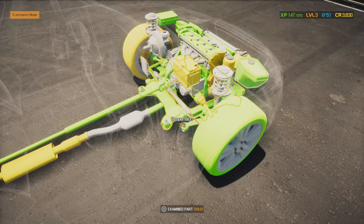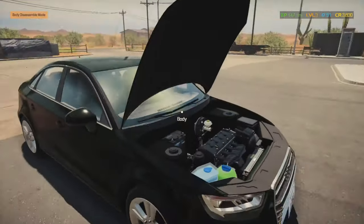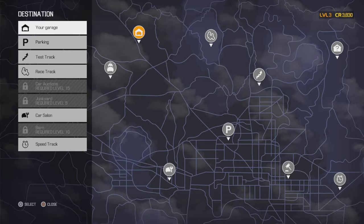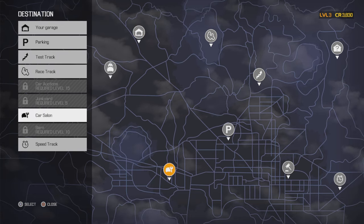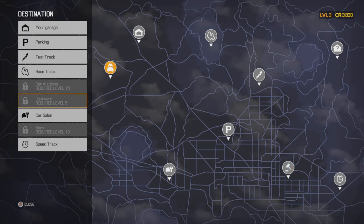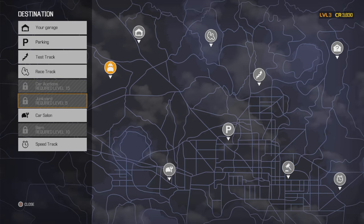I want to show you the test track. You click up on the d-pad and you've got: garage, parking, test track, racetrack, car salon, speed track, barn, junkyard, and auctions — though we're not a high enough level yet for those. We're close to the junkyard though. Anyway, we're going to the test track — I'll just show you quickly.